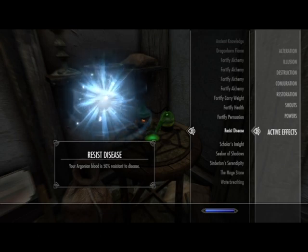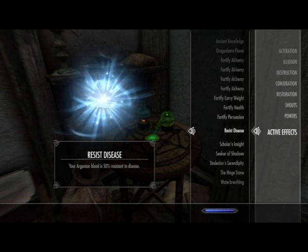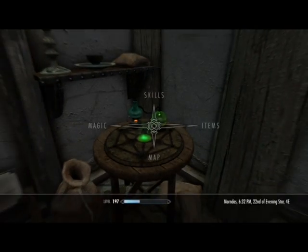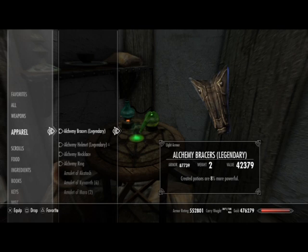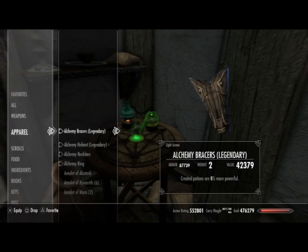If you drank 12 of them already, it only shows what your last one is — so your first one might have one second left, your last one has 60 seconds, and they stagger in between. If you can get naked in the game except for your four alchemy pieces, that gives you a few extra seconds. Or rename all your pieces the same — like 'Alchemy' — so they're all right there and you don't have to scroll to find the ring or necklace. Grouping them or getting completely naked with only those four pieces makes it go faster.